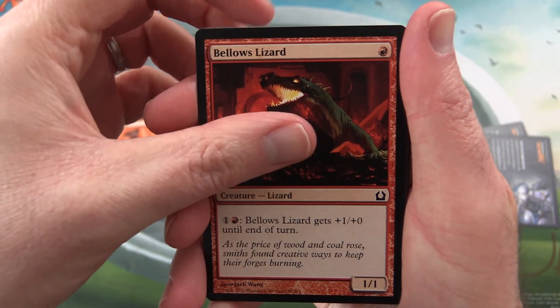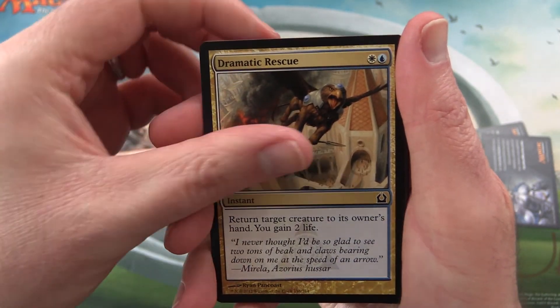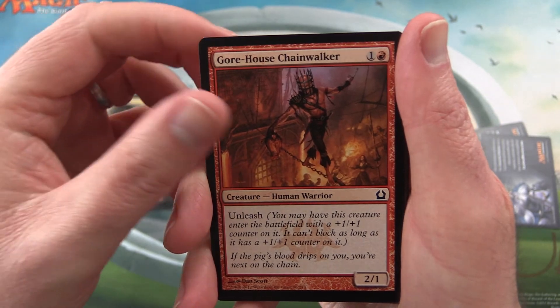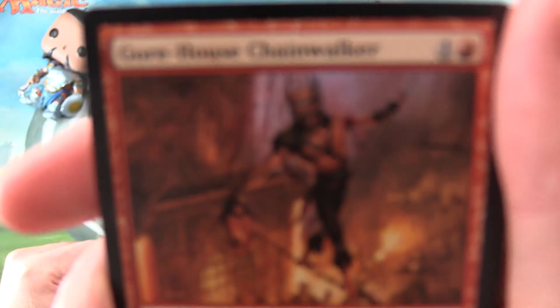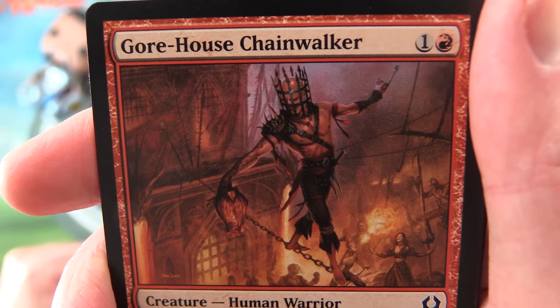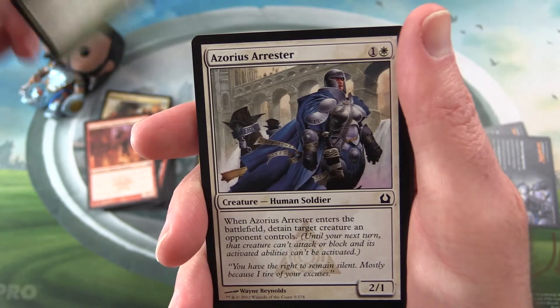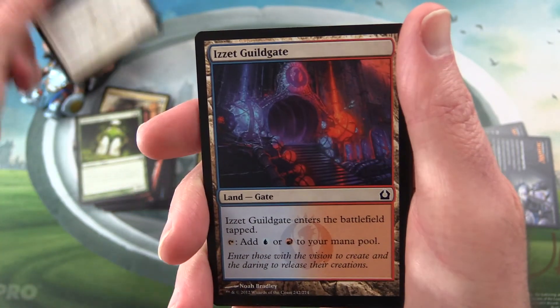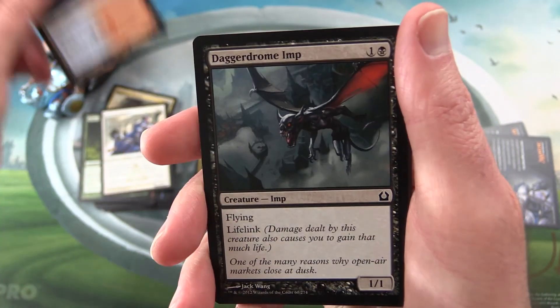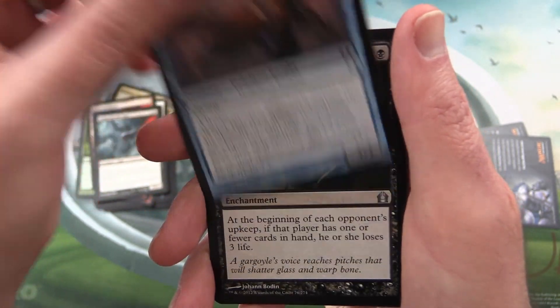Let's see if we can get a crazy pull in this last pack. We start off with a Bellows Lizard, Cobble Brute, Dramatic Rescue, Gorehouse Chainwalker — what on earth, that is pretty weird — Gate Creeper Vine, Azorius Arrester, Izzet Guildgate, Dagger Drone Imp, Spirius Skywatch.